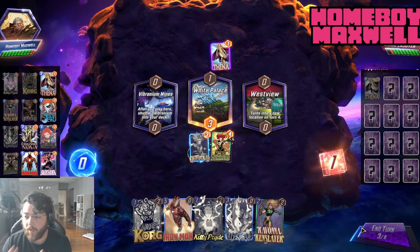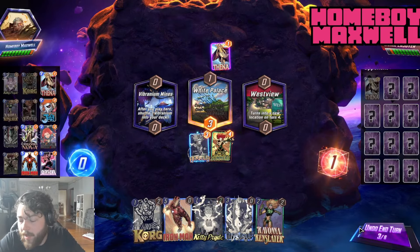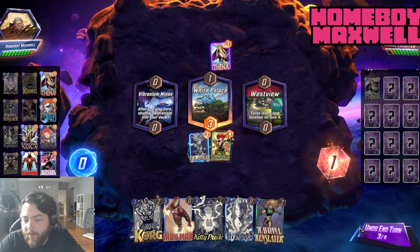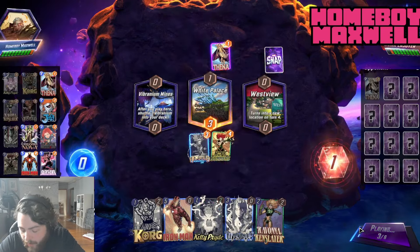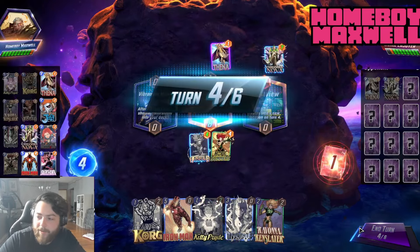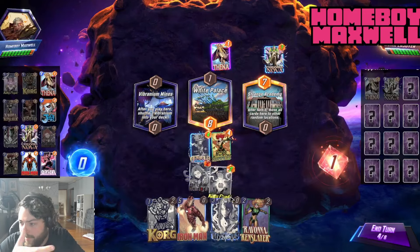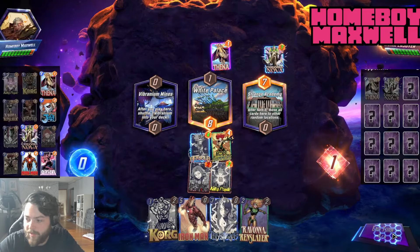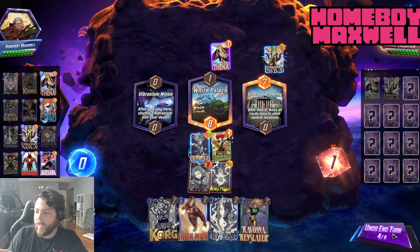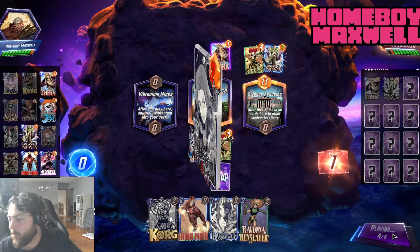Cassandra Nova synergizes really well with those cards, and she's also a really good free drop with very good location variants. There are a lot of locations that make Cassandra Nova really good and really bad for your opponent. Not only does she become like a 3/7 or 3/6 in the stack, but she's also stealing stats from your opponent's stack. So every time your opponent plays a weakened card, you gain stats — like if she's a 3/7 and your opponent plays two cards with reduced stats, she's suddenly a 3/9.